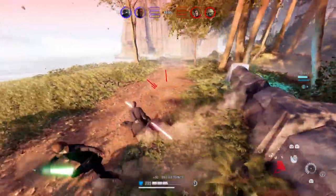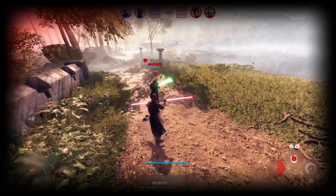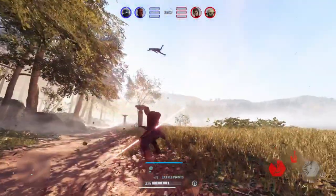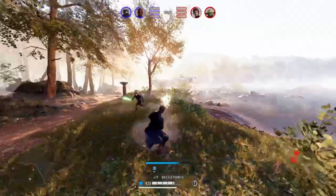So the technique I was talking about is pretty simple. All you have to do is swing as your enemy dodges through you, and then that hit will also be able to go through your enemy's block. Pretty simple.